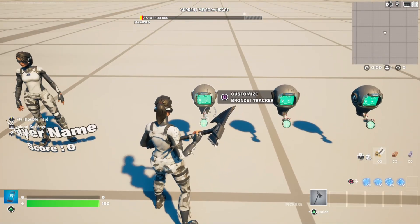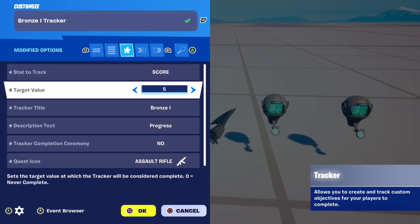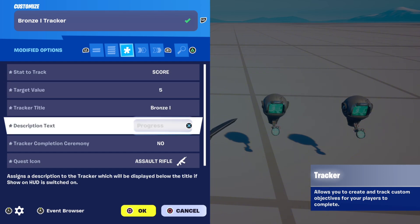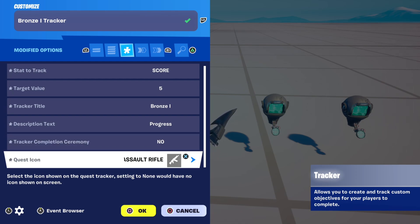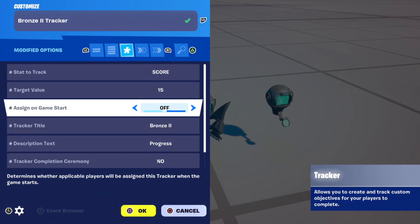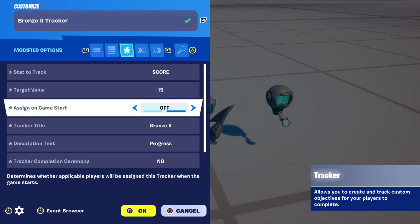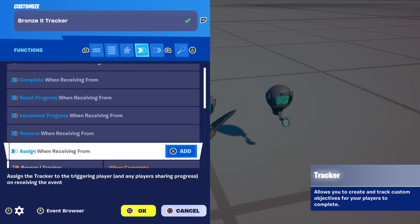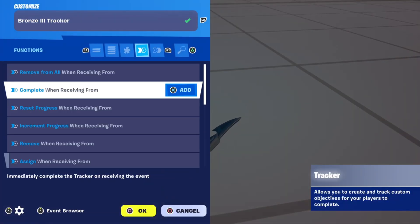Lastly, if you want to show how close a player is to ranking up, place down a tracker device and copy these settings: stat to track score, target value set to how many points you want a player to need to rank up, tracker title bronze 1, description text progress, tracker completion ceremony no, and you can also have a quest icon — mine is the assault rifle. Then copy this tracker and change the target value and tracker title to bronze 2, and very importantly put assign on game start to off. Then go to functions and put assign when receiving from bronze 1 tracker on complete. Copy this process for all the ranks you want in your map.